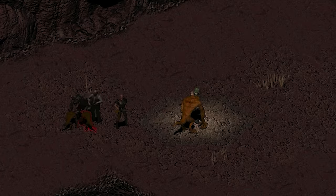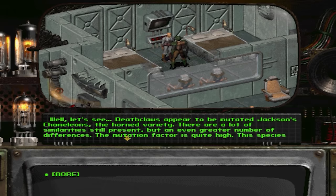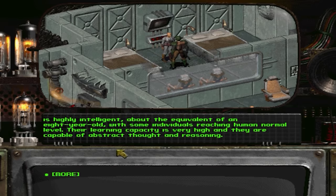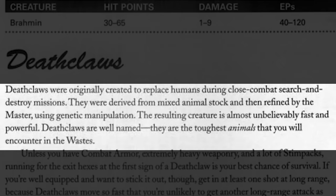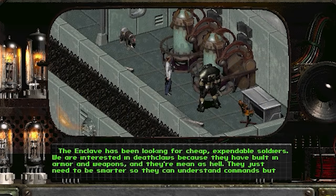In the second game, deathclaws would reuse the model from the first, but we would finally learn their origins. In Vault 13, an herbalist named Joseph reveals they are partially made from Jackson's chameleons, though they're a mixture of various creatures much like centaurs. As the guide states, deathclaws were originally created to replace humans during close-combat search-and-destroy missions - derived from mixed animal stock and refined by the Master using genetic manipulation. The resulting creature is almost unbelievably fast and powerful.